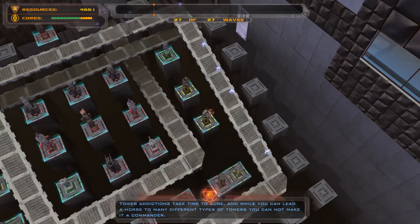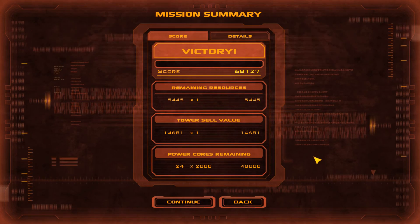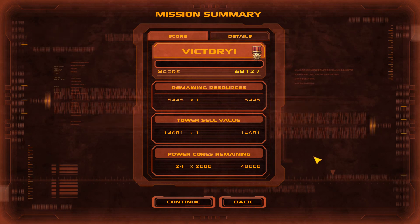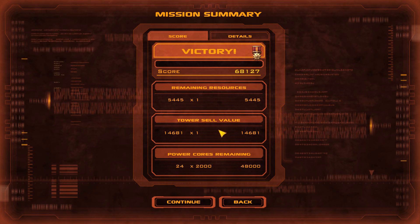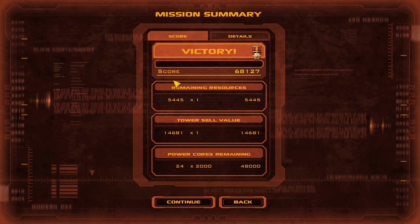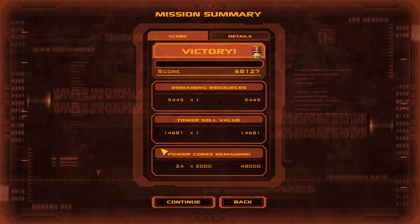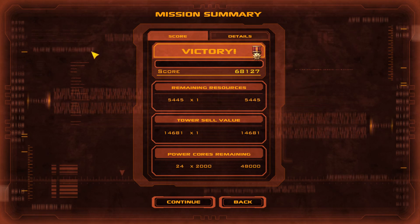And there you go — tower addictions take time to cure, and while you can lead a horse to many different types of towers, you cannot make it command. The human annihilation studies group thanks you for your participation. Based on your success and/or failure you may or may not be contacted for further study on how to, or how not to, prevent an alien invasion. It's a few thousand over the gold score — you can be more effective than that, but it's a fairly easy mission all things considered. Thanks for watching and I'll see you next time.